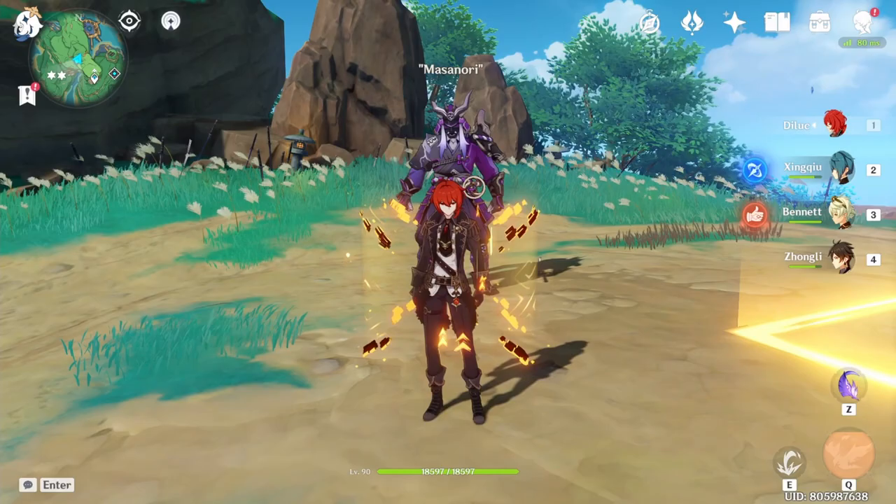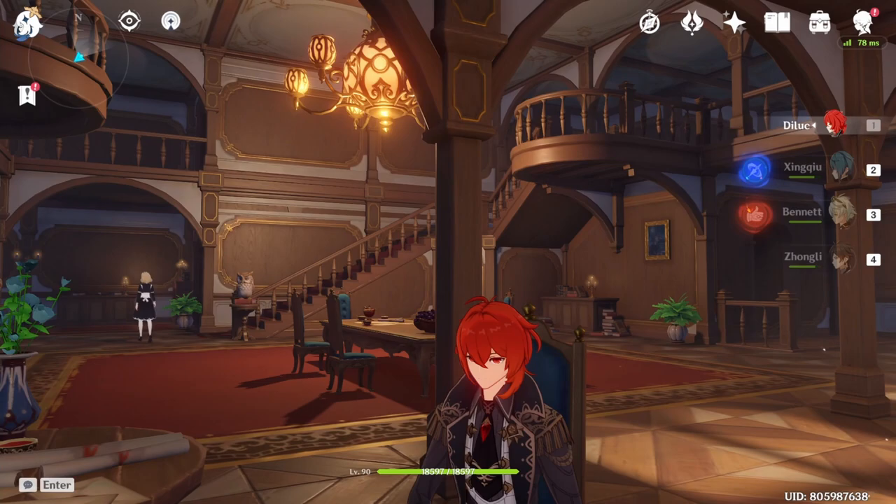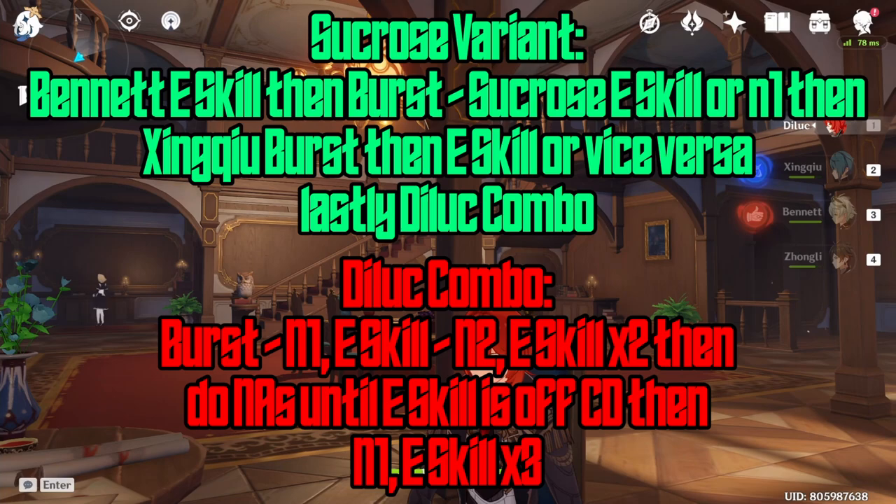For the recap — Sucrose variant: start with Bennett, skill into burst, swap to Sucrose, use elemental skill or normal attack to swirl the pyro, swap to Xingqiu for skill into burst or burst into skill, both fine, then swap to D-Lock. The D-Lock combo: use your burst, do one normal attack and elemental skill, then two normal attacks and elemental skill, then another two normal attacks and elemental skill. After that, whack the opponent until your elemental skill is back off cooldown, then do the standard combo — one normal attack into skill, one skill, one skill, one skill. Then swap back to Bennett and rinse and repeat.